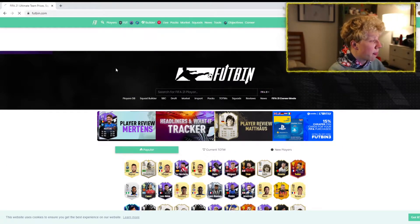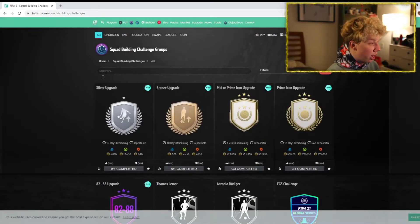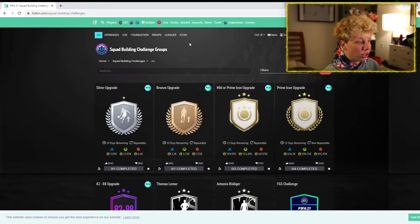Over on Footpin, the mid or prime icon is 550k and the prime is 600k. If you're going to do one, do the prime. Let me know in the comments down below if you've already done them and what you got.